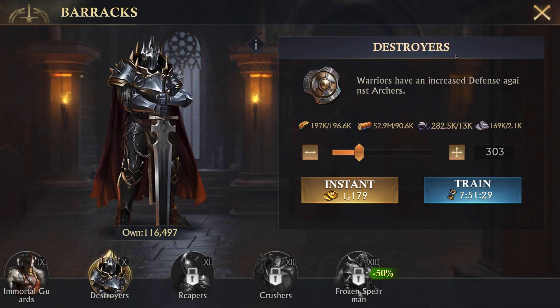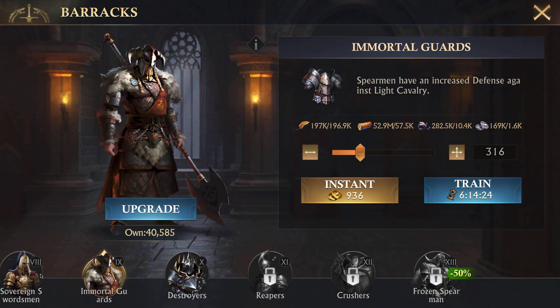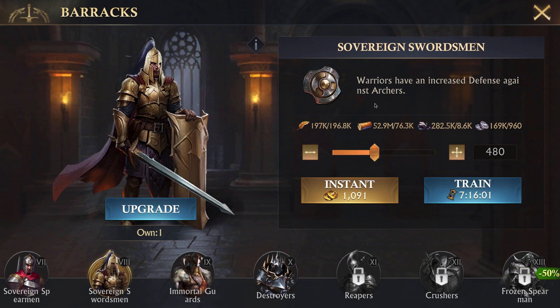As for troop tiers, each tier has a bonus for infantry — it's super simple. Even-tiered infantry have a defense bonus versus bowmen, and odd tiers have a defense bonus versus cavalry. You can see this here: warriors have increased defense against archers, tier 9 light cavalry, tier 8 archers, tier 7 cavalry.